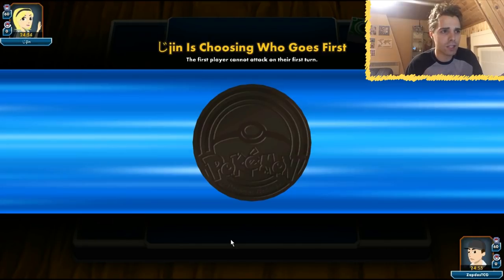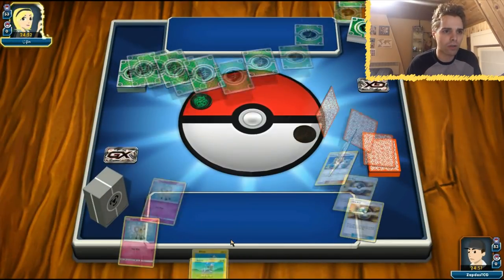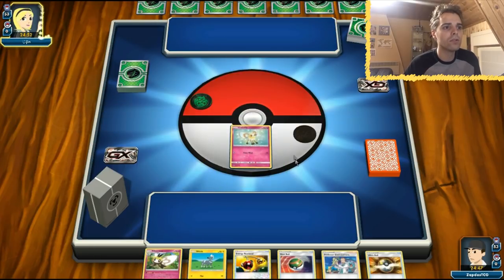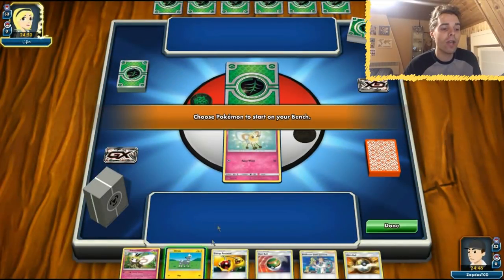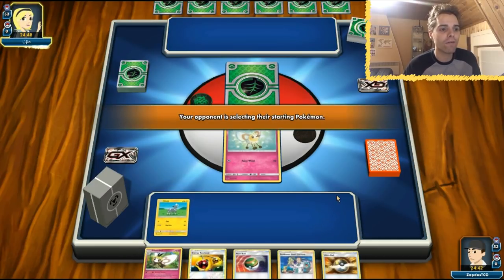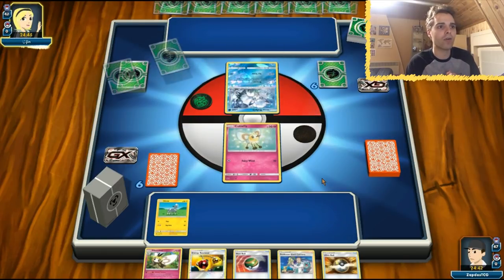Our Digletts have 50 HP so that might cause a little bit of trouble, and our Cutiefly has only 30 HP — the opponent can't even start. But Cutiefly has free retreat and we even have an Elm in the opening hand, so things might turn out alright. We also have an Ultra Ball to follow up, Nest Ball, and Professor Elm's Lecture to set up Digletts. Things might work out.